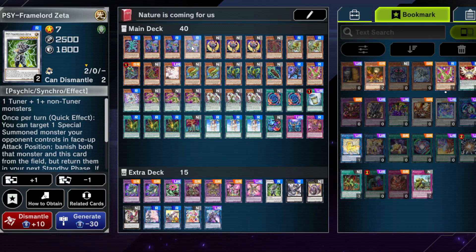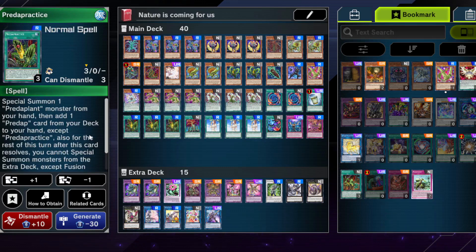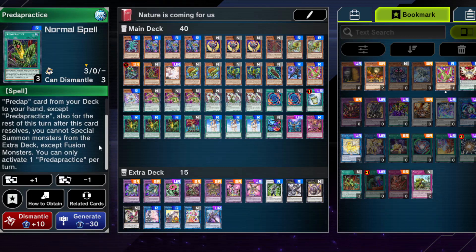I don't think any card actually locks you into the archetype — some lock you into certain things — and the only one that really locks you is Predapractice, because this card stops you from summoning anything else from the extra deck except fusion monsters for the rest of the turn. So you can do it before and it doesn't harm anything. This deck is very friendly to be splashed with other decks, especially Fusion decks like Branded.